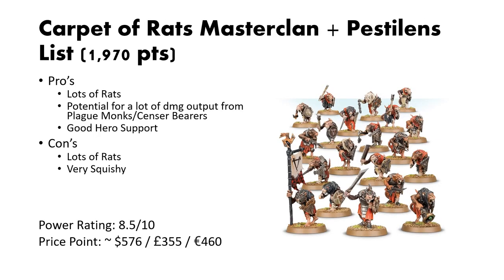Some pros for this list: you have a lot of rats, so you will be able to contest objectives very well, and if your opponent just can't chew through the number of models that you have, it'll be difficult for them to maneuver or contest objectives. You also have a potential for a lot of damage from the Plague Monks and Censer Bearers, and you have really good all-around hero support. Some cons: there's a lot of rats in here that you are going to have to paint and move, so if that's not something you want to think about, maybe look at something a little bit less Horde. Additionally, this army list is very squishy. You don't really have a hard line that you can soak damage with, besides just bodies. For a power rating, I would give this an 8.5 out of 10, and for a price point, you are looking at $576 US dollars, 355 British pounds, or 460 euros.